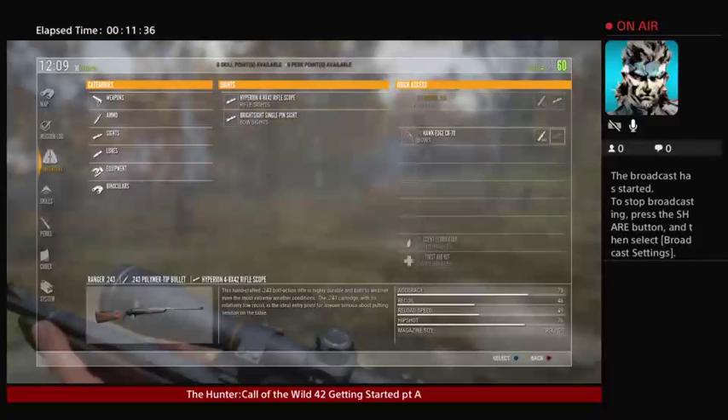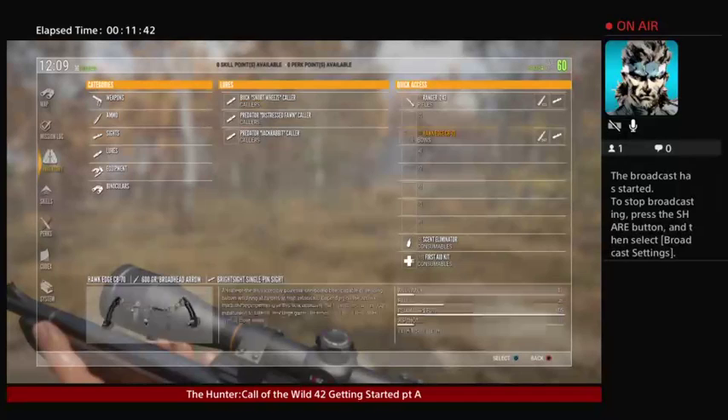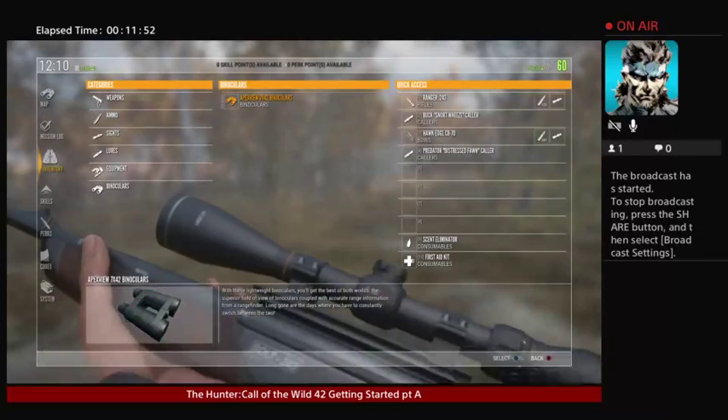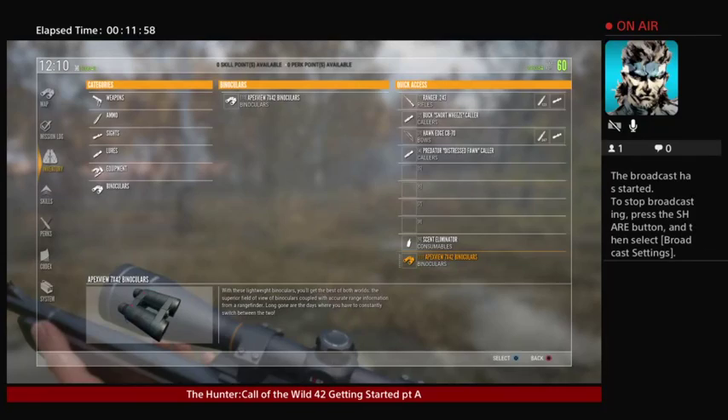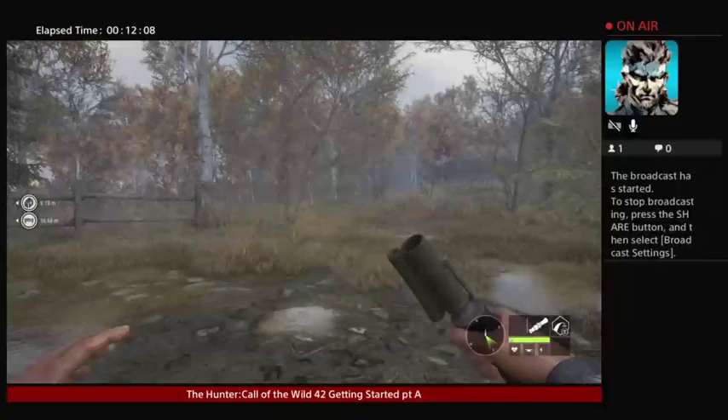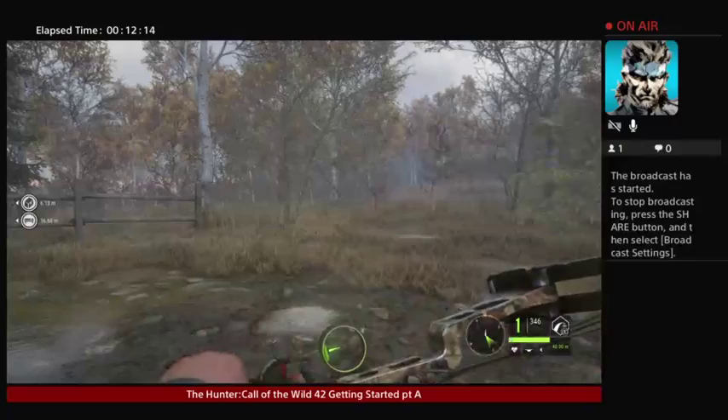Here's what I recommend doing: put your snort wheeze right here, then put your distress fawn call right there. That pretty well sets you up. I kind of like to put the binoculars down here because you don't really need first aid unless you get attacked by a bear. Now these weapons are all set up. When I'm out in the field, if I see a deer and I might want to take him with a bow, you can equip that bow a lot quicker.